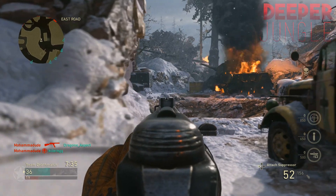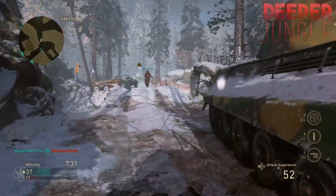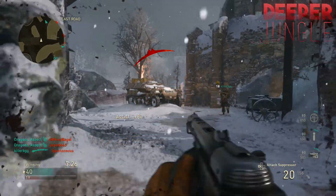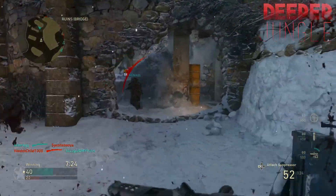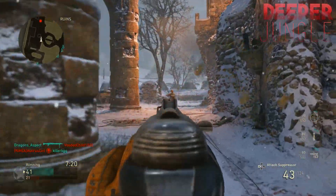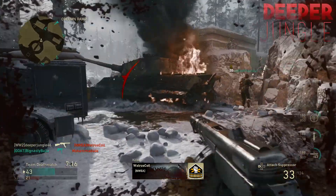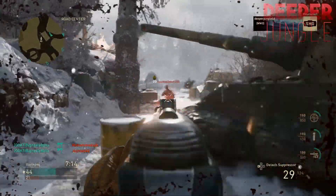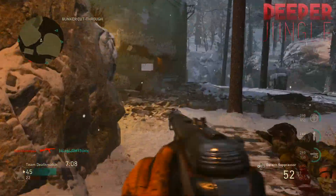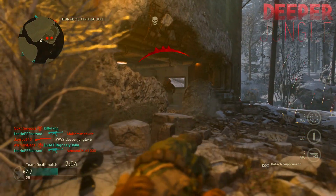Now that the class is covered, I'll talk about my opinions and the playstyle you'll want to use. Overall, the PPSH is one of my favorite submachine guns in the game. I didn't like it when I first loaded up the beta, but now I really enjoy it. You can play one of two ways: equip the suppressor and play stealthily, or take it off and go aggressive.